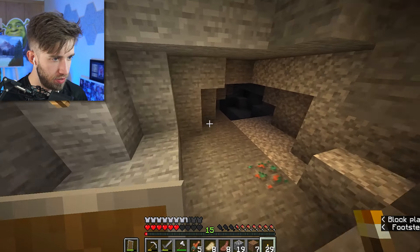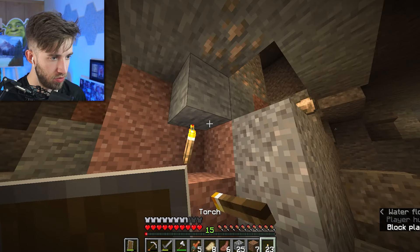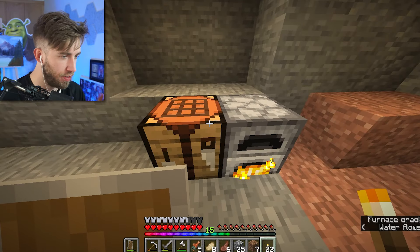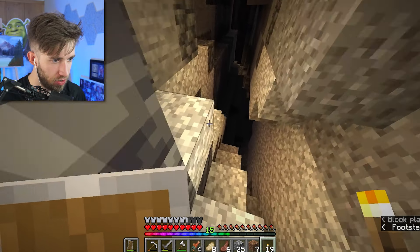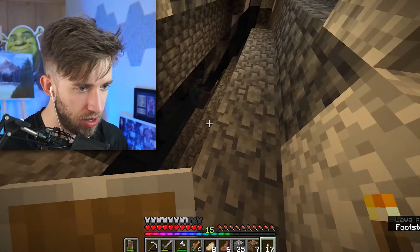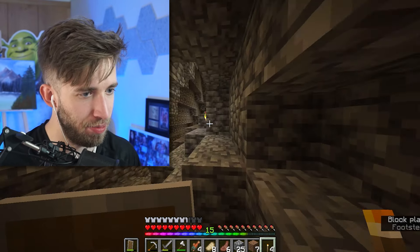Lots of iron down here. That's not good. In here should be my finished smelting iron. I have so much iron, it's crazy. Let's go and explore further down. I'd like to go and get some diamonds. What the hell is this? Dear lord. Here's an age-old tip for anyone playing Minecraft: always place your torches on the left of the cave. So whenever you're on your way back, you know you're going to follow them on the right hand side. That is a pro tip for you right there.